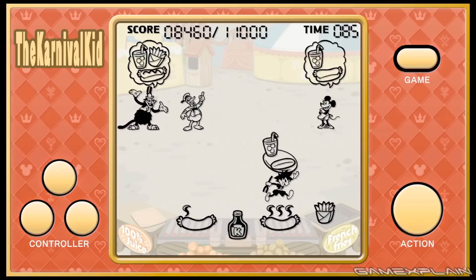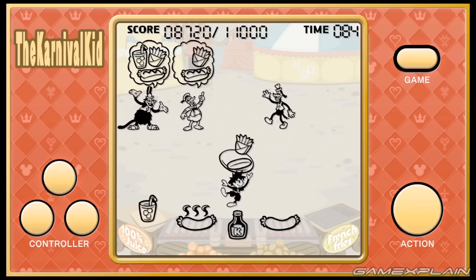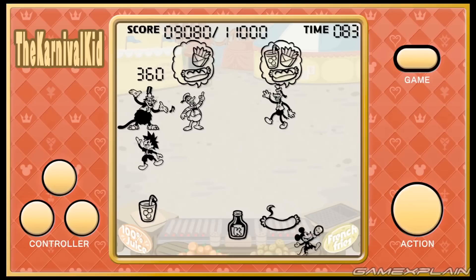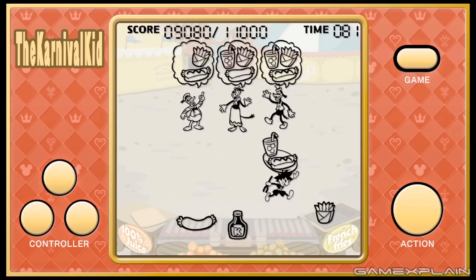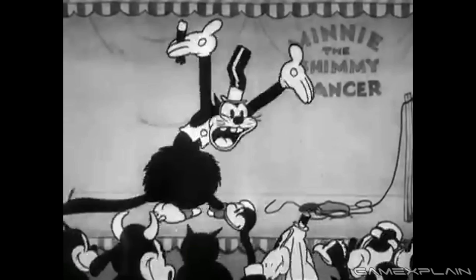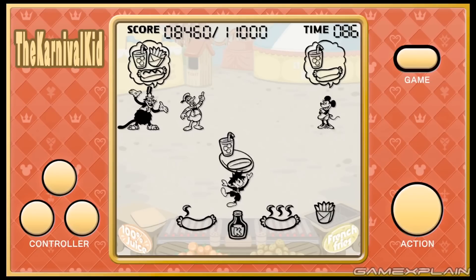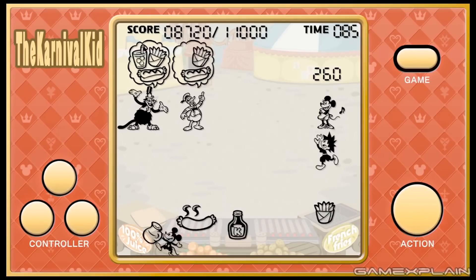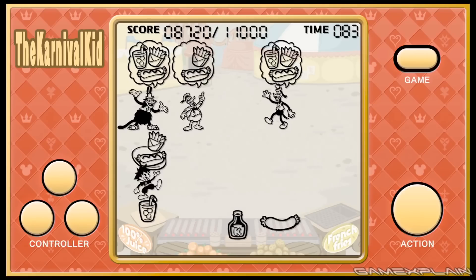The next one we see is the Carnival Kid, which has Sora gathering orders from Mickey's friends including Donald, Goofy, Minnie, Clarabelle Cow — who hasn't actually been seen in Kingdom Hearts since Timeless River in Kingdom Hearts 2 — and the Carnival Barker from the original short. There's a certain point total that has to be met in order to presumably win the game or make it to the next level. We don't really know what the rewards are for playing and completing these mini-games yet.